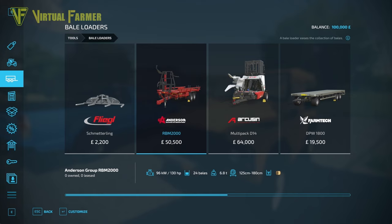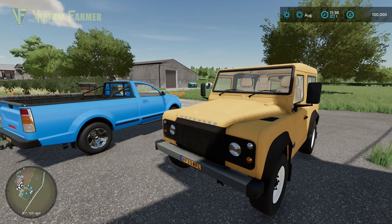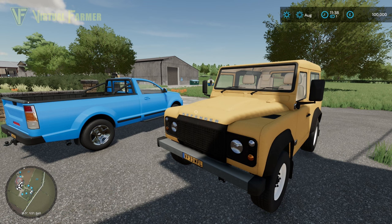Cut that field, win-row it into a single row with the crossflow, bale it and transport it. The one thing missing that you should buy first is an auto-stacker for round bales — something like a bale loader. Grab one of those, get the field cut, baled, wrapped and transport to the BGA you own, and you'll start making money straight away — a quick way to get moving and expand your farm.